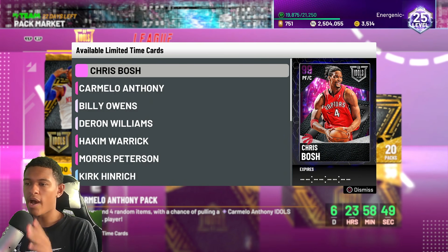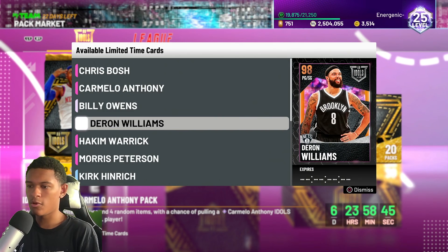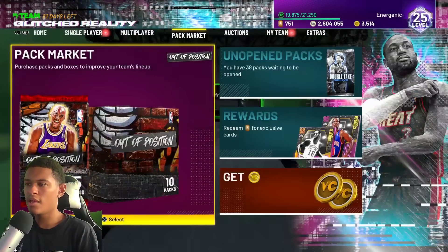I'm about to give you the best night filters for the new Idols cards that just came out. We got Dark Matter Chris Bosh and Melo, we got some Galaxy Opals, some Pink Diamonds, and some more.